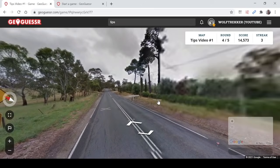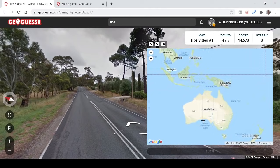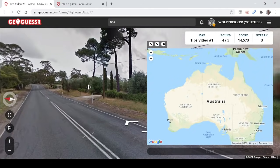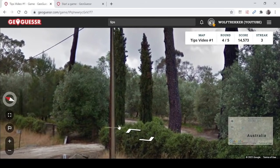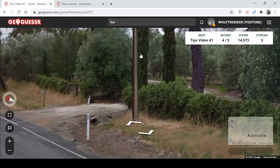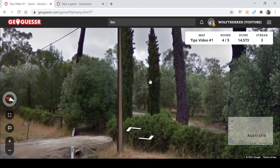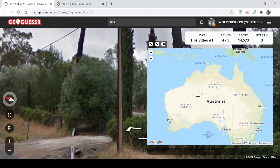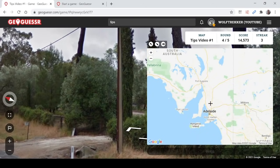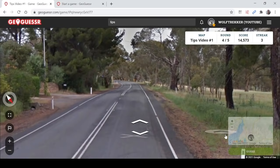The next tip is the South Australian poles. In Australia, in the province of South Australia, the poles have a very unique design with a whitish-grey centre that starts small on the top and gets wider at the bottom, with often brown edges. So it's just a little detail you can look out for. If you see this particular design, you may very well be in South Australia rather than the other Australian provinces and territories.